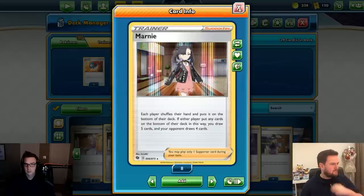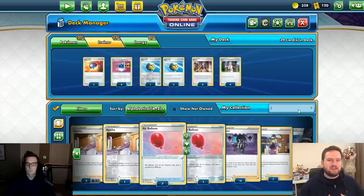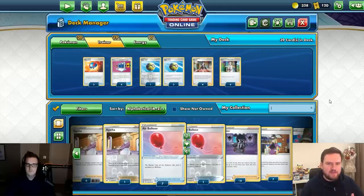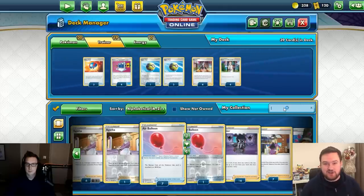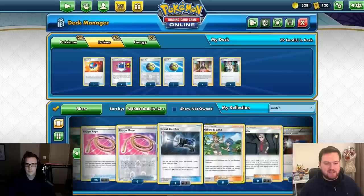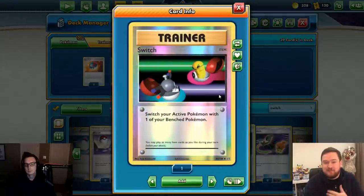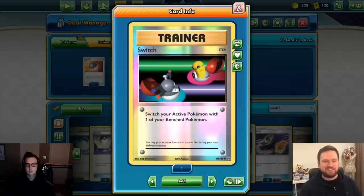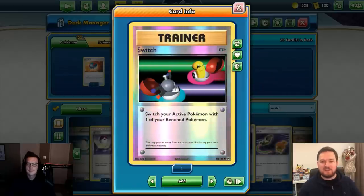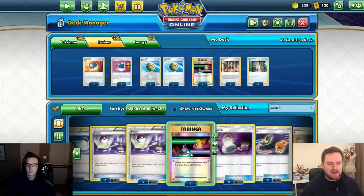Switch is one of the most basic cards in the game — it's been in the TCG since Base Set — but it's a great consistency card. Sometimes your opponent uses Boss's Orders or Escape Rope and you need to get a Pokémon out of the active position. Switch is the best way to do that. We'll play four copies.